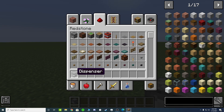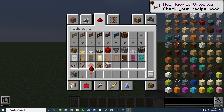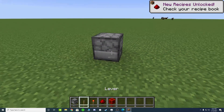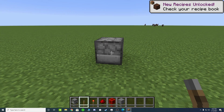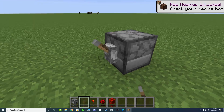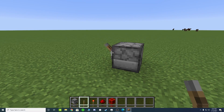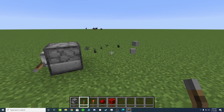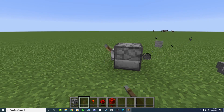The first thing is the dispenser. I'm going to be teaching you how to use it. You can power it with a lever, a redstone torch, some redstone dust, or a redstone block. Let's find an item — we'll put a bunch of stone in here. Now we can put a lever on there, and if we flick the lever, one comes out. Flick it again, it comes out. You can just keep doing this.